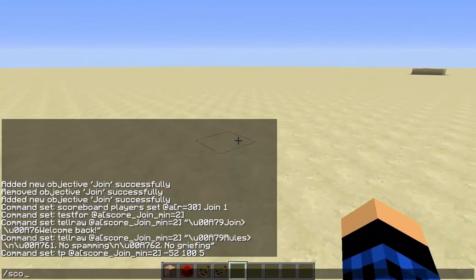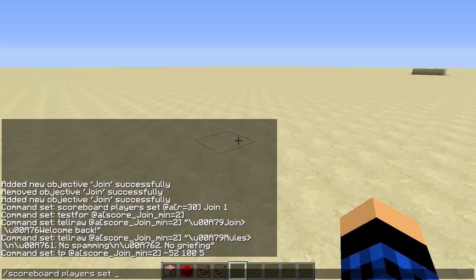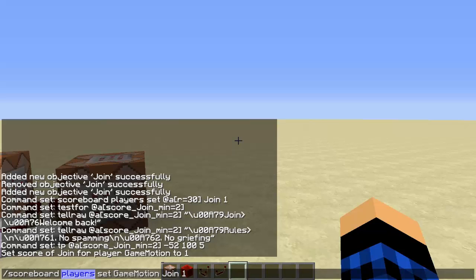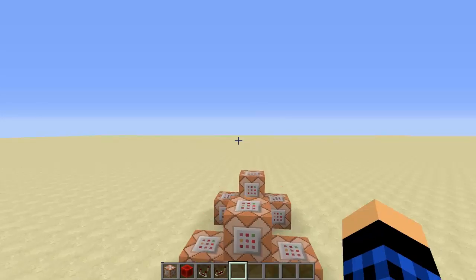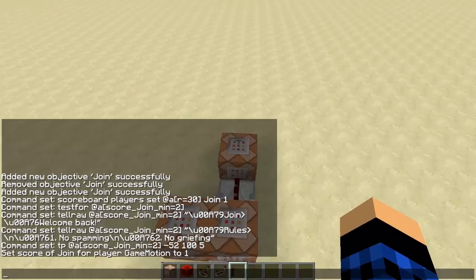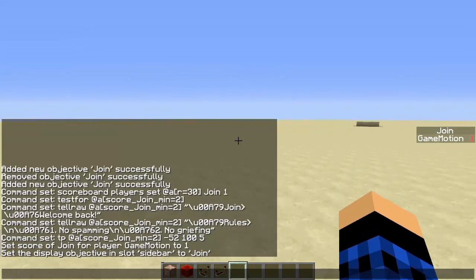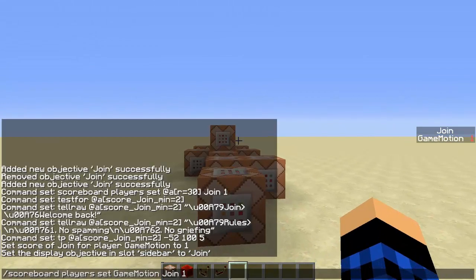Now let me quickly set my scoreboard: scoreboard players set GameMotion join 1 — so now my scoreboard join is 1. The players command tells the game you're selecting players, set obviously sets your score, then your name, then join which is the objective, then the amount. You can also use add, remove, and set. So I've just set my score to 1. If I do scoreboard objectives setdisplay sidebar join, I can now see that my scoreboard join is 1. If I set it for CoolCow who's also on the server right now, he's appeared on the sidebar as well.